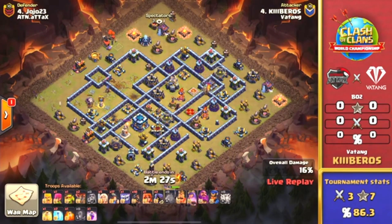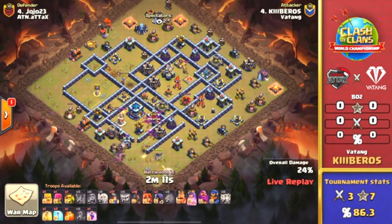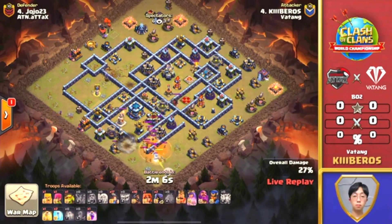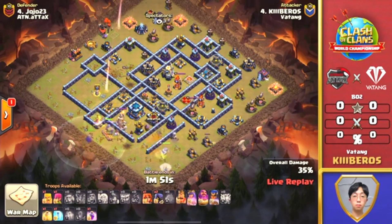Did get the single target Inferno down — the balloon trying its hardest, but the Royal Champion just hanging on by a thread. And it looks like we got the Queen Walk starting down here at the bottom of the base, and no super wall breakers or any wall breakers on this one. So perhaps going to try to sneak this Queen in, or maybe just set the pathing and have the hybrid go right at the Town Hall. Here comes the hybrid going straight for the Town Hall, but the Eagle Artillery has locked on to some of these miners now.